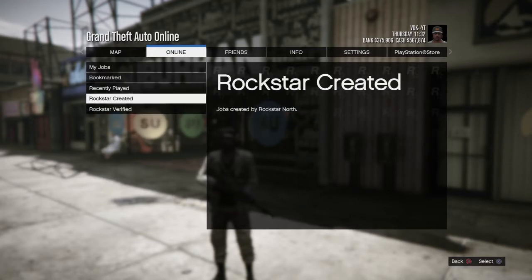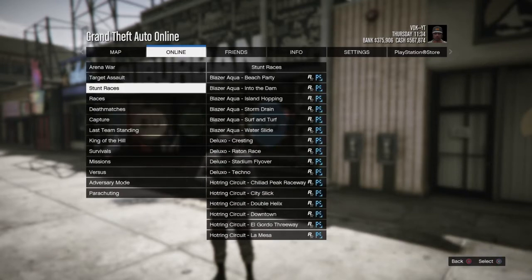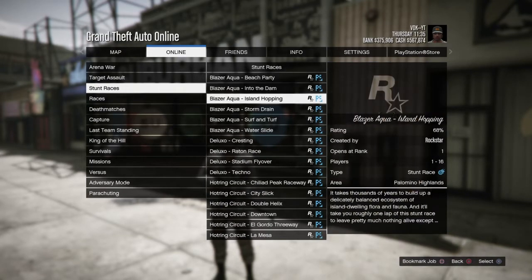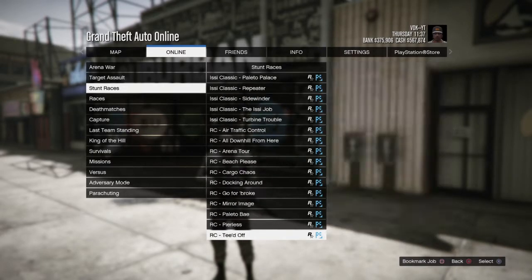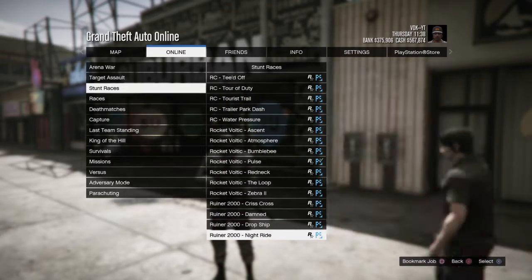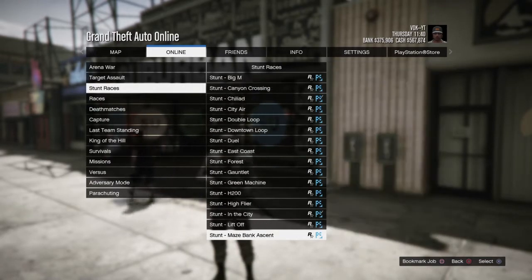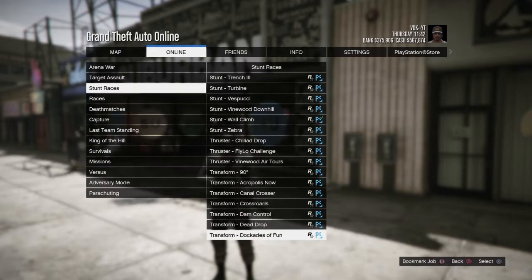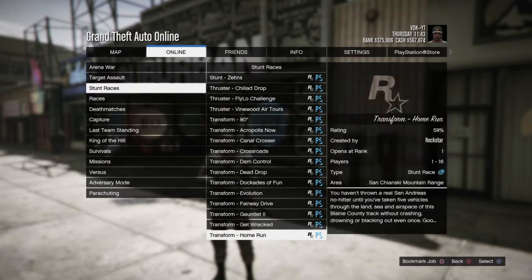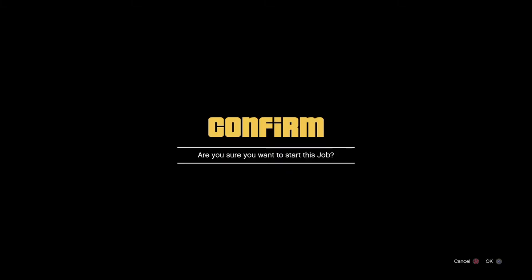Go down to play job, go to Rockstar Created. Now you're gonna have to go to stunt races. Scroll down until you see Transform Separation — let me find it real quick. Alright, right there — Transform Separation.